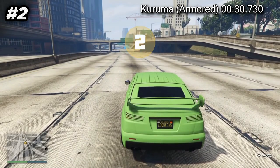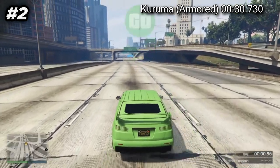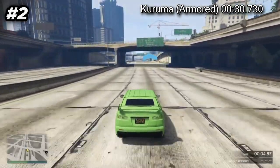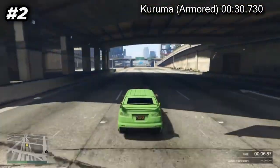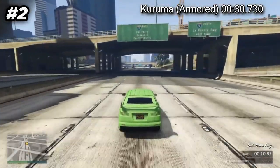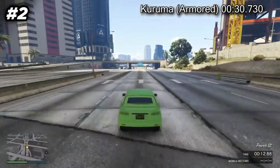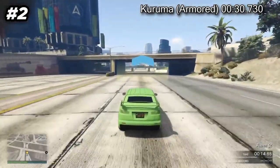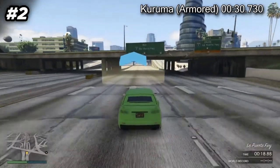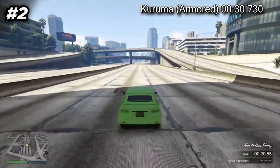The HVY Nightshark is a four-door armored SUV in GTA Online, also part of the Gunrunning update like the Insurgent Pickup Custom. The Nightshark is available at Warstock Cash and Carry for $1,245,000. It may not be as weaponized as the Insurgent Pickup Custom, but it possesses identical defensive specs: 27 homing missiles or 14 RPGs.